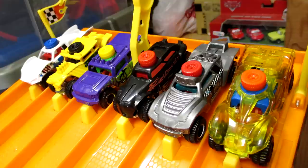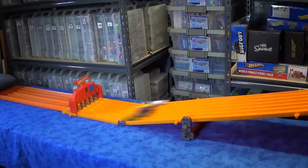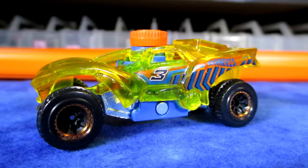Starting from the left in white we have the Baja Truck, the Baja Bone Shaker, Rockster in purple, Rip Rod in black and red, the new truck Mega Duty 2, as well as the clear yellow version of the car. And the clear version of the car takes the first race!